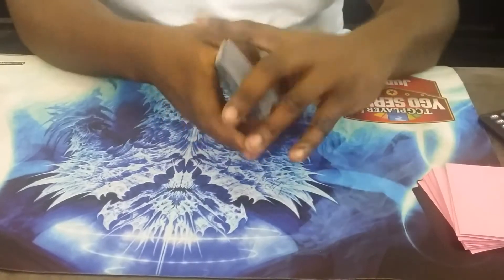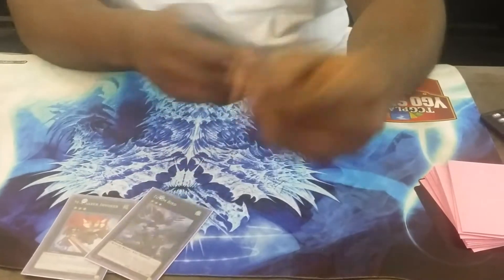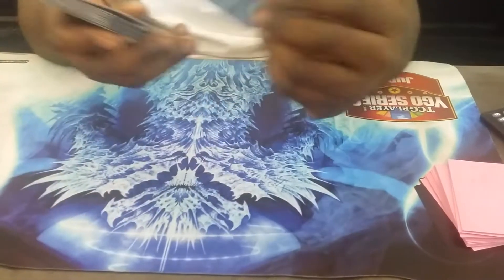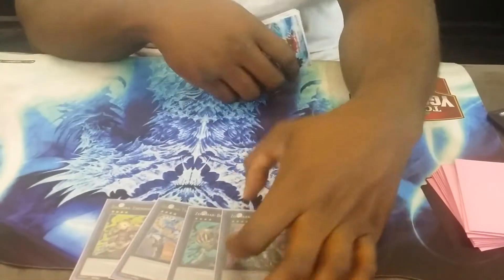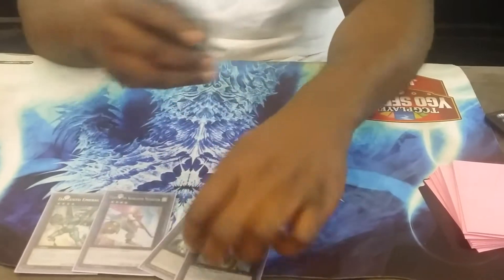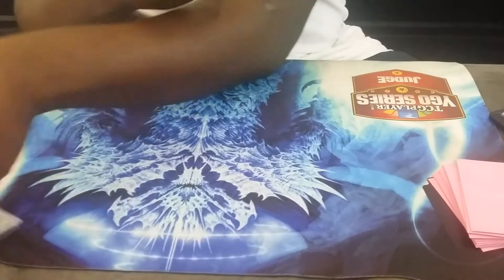The extra deck: one Invoker, one Tone Number, one Break Sword. That's all the threes. The Zodiac package - one of each. One Emerald, one Castel. The Utopia package. That covers all the Xyz monsters.